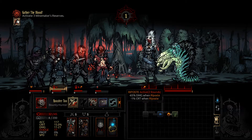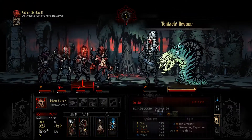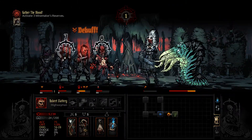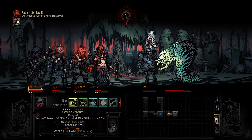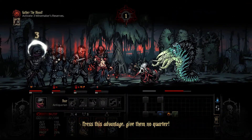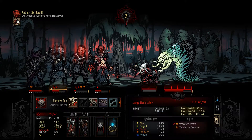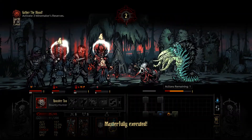Do I want to attack this guy? Yeah, I think we can survive it. Unfortunately, I put him at one health. What a nasty crit that was. I think we'll actually Blight this guy. There we go — give them no quarter. Huge crit on our end as well.